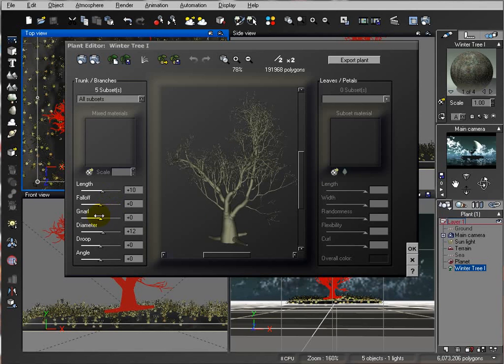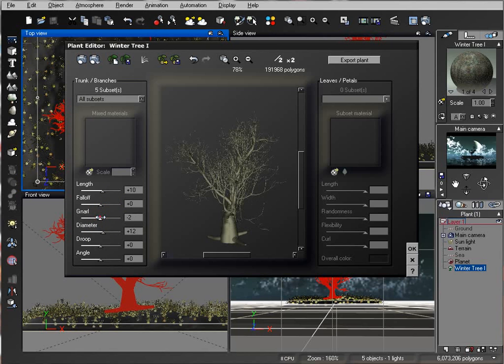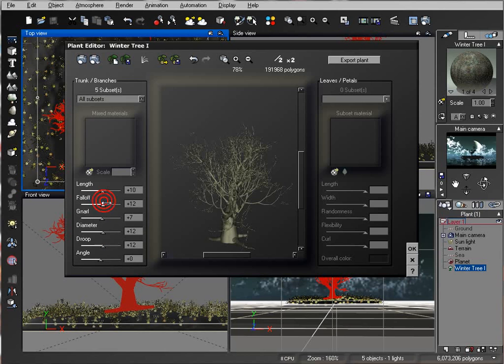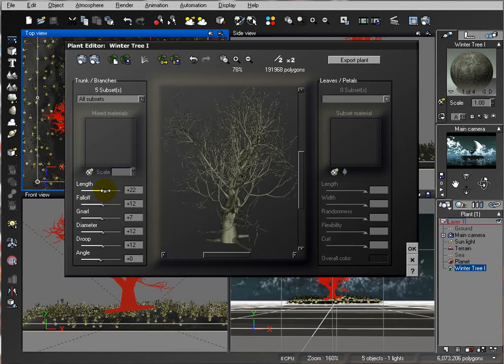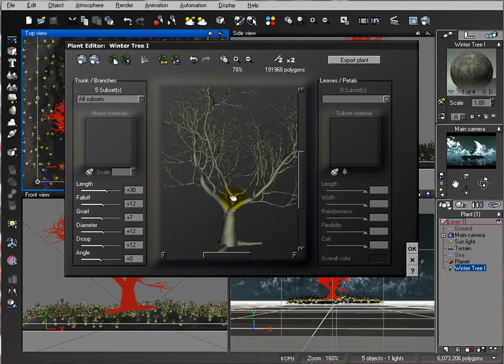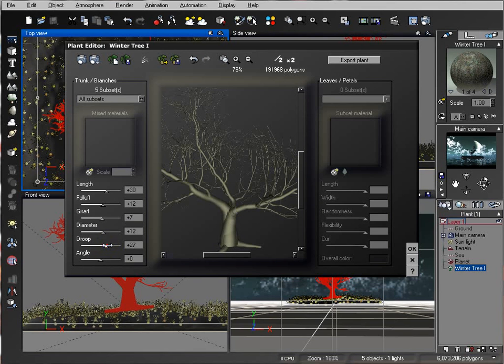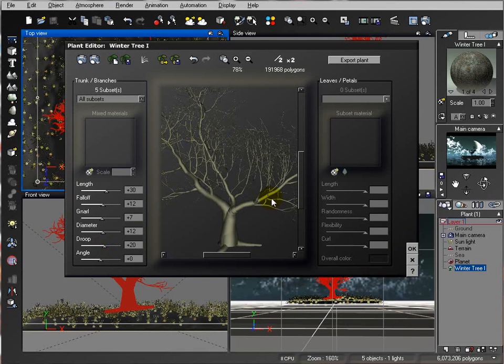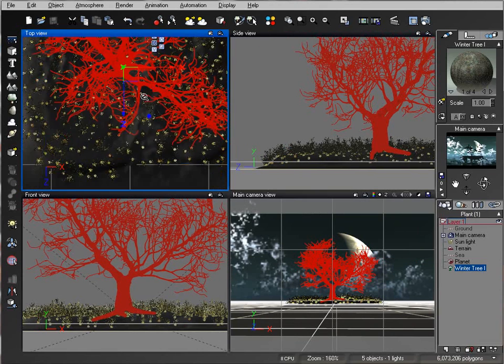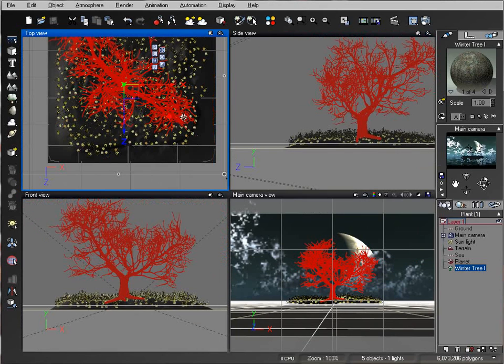Inside Edit Object, we'll increase the grow setting slightly. Let's check on the drop-out to make our tree look a little more interesting. There you go — you can modify it slightly so the branches don't go all the way up but spread around a bit more.